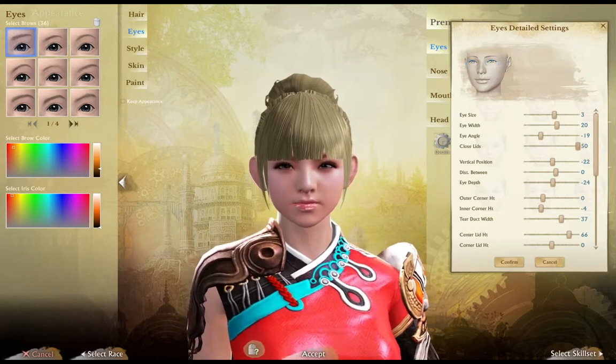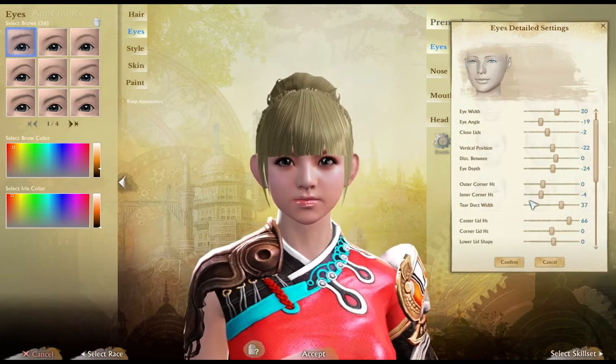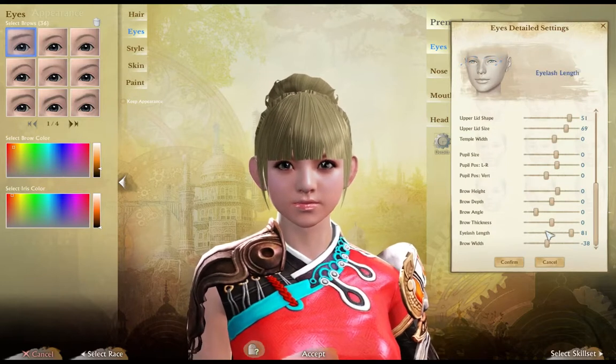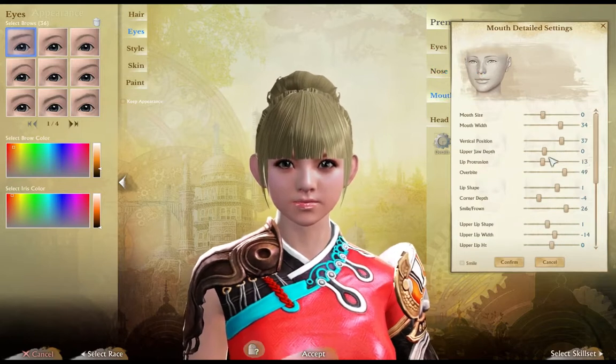Closed lids, squinting. Wow, you can really customize that. Beautiful folds, brow height, eyelash length — that's pretty cool. And the same with the nose, which I like — I don't want to mess with that too much.